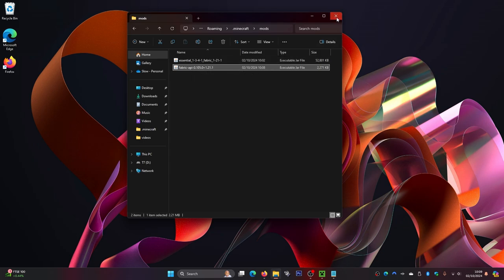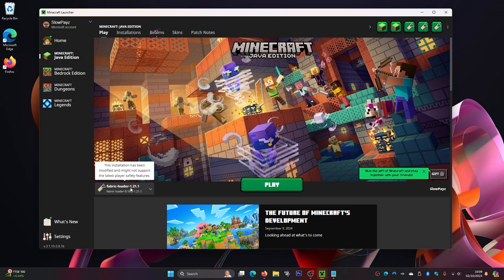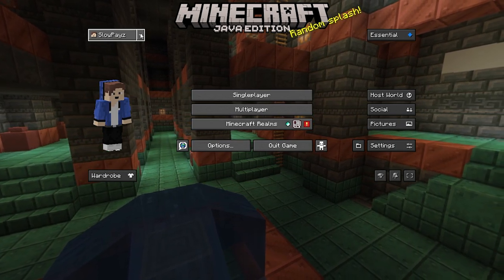Once you've got both files in your mods folder, click the X to close. Head back to your Minecraft launcher, make sure version 1.21.1 Fabric Loader is selected, and click Play.